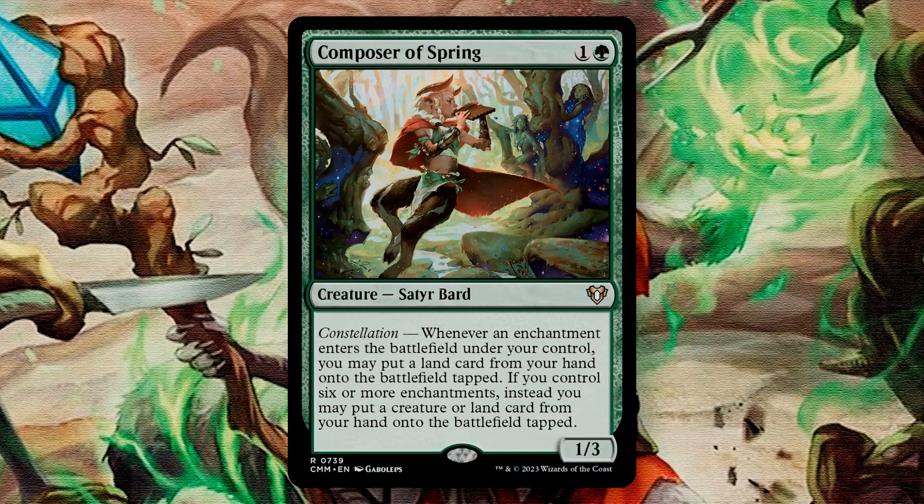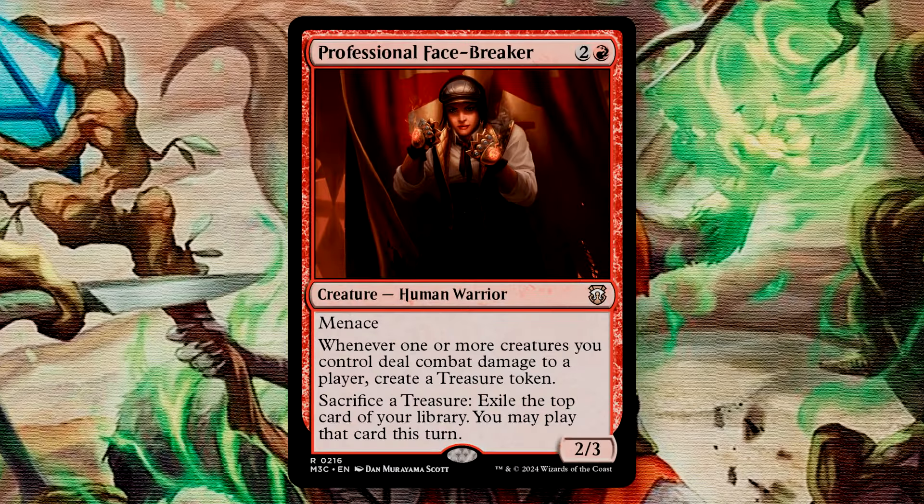Composer of Spring is fun, as it's a Constellation ability that gets us a land dropped into play whenever we have an enchantment enter, or if we have 6 or more enchantments, we can put a creature or land into the battlefield. These do enter tapped, but that's still quite a bit more value that we can snowball. Professional Facebreaker gives us both more treasures and some impulsive card draw. We have a number of effects like this that give us one treasure whenever one or more creatures either attack or connect with an opponent, and so these individual effects will give us additional treasures — and that will add up quickly.